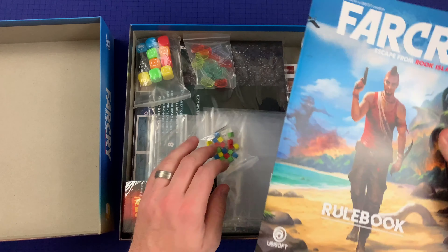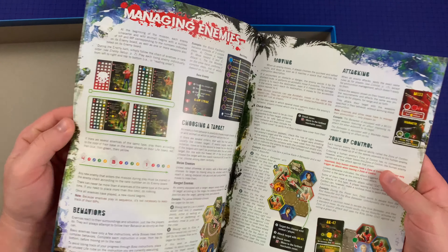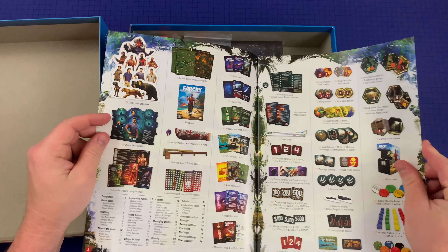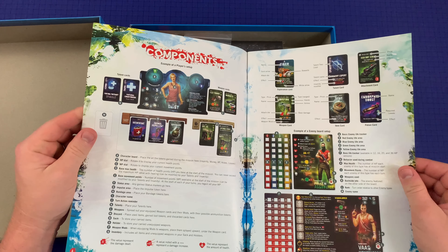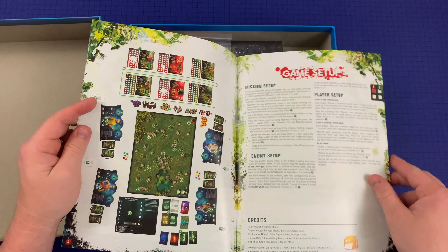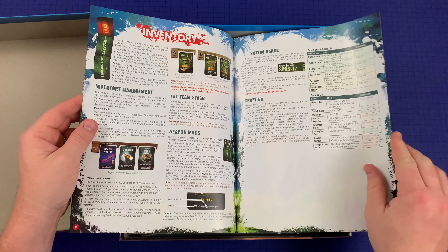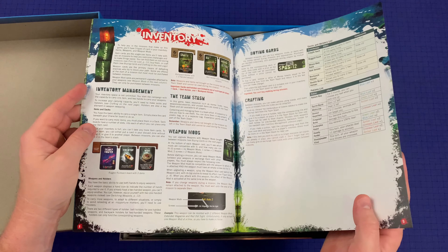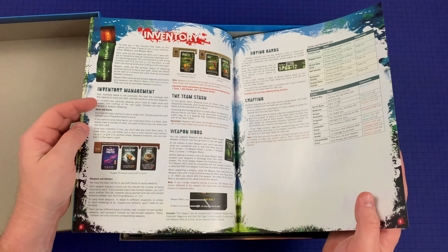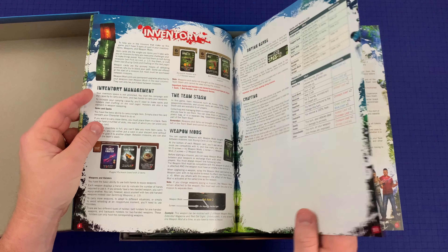So here's the rulebook. It's a pretty thick rulebook. It looks like some of this is going to be missions. Here you've got the components. Game setup starts on page 7. Inventory management is going to be an important piece here. The rules really start on page 8.